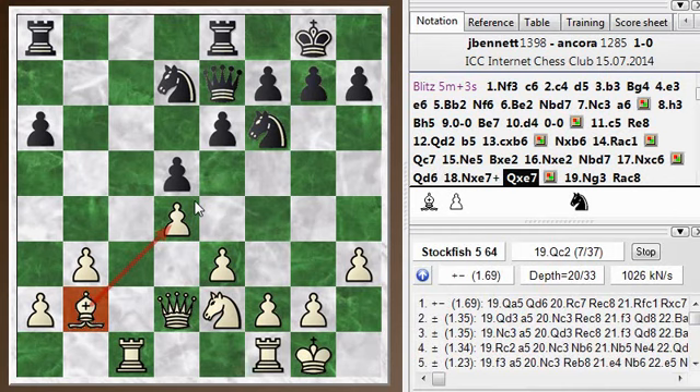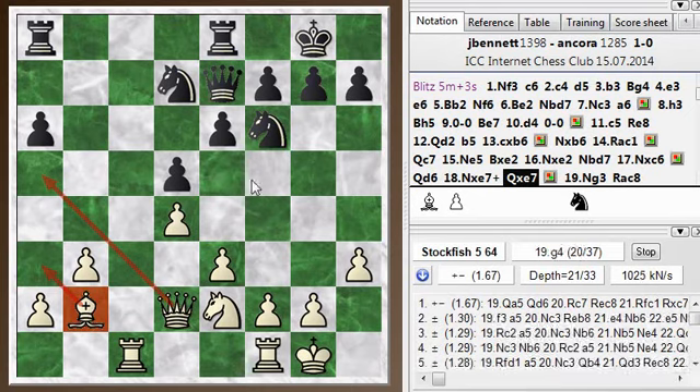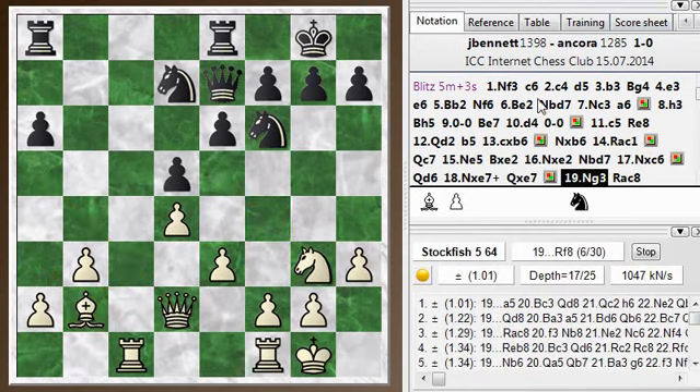The chess engine comes up with the interesting idea of playing queen a5, putting pressure on the queen-side pawns and maybe supporting the idea of bishop to a3, putting this bishop on a good diagonal. Now that the engine has pointed it out to me, I like that plan. What I tried was something else — I tried to maneuver my knight around and push the center pawns forward to try and open up the diagonal the bishop is sitting on. But this is slower and just not as effective. You can see my advantage starts to decrease.